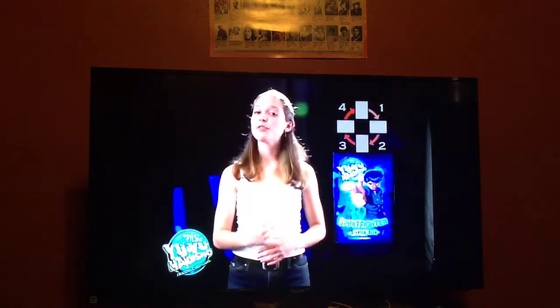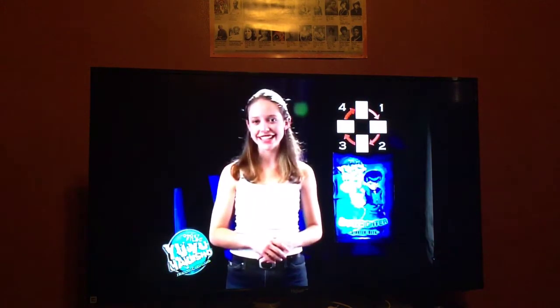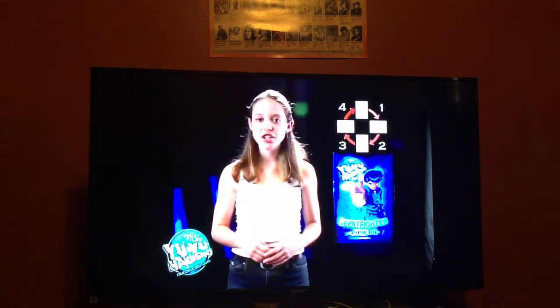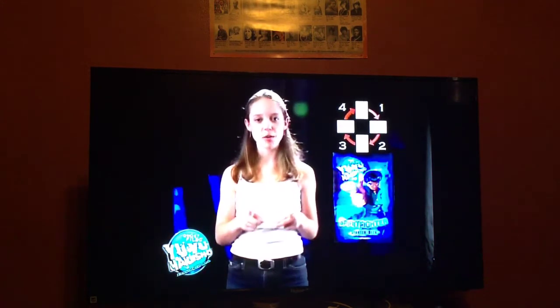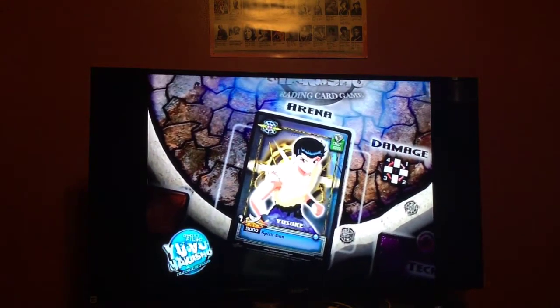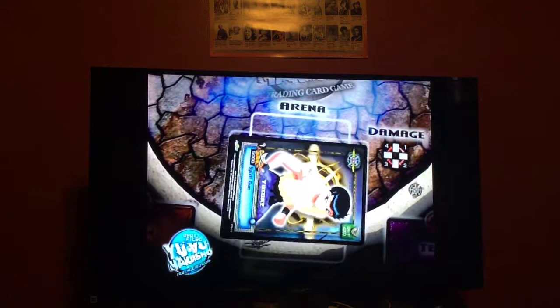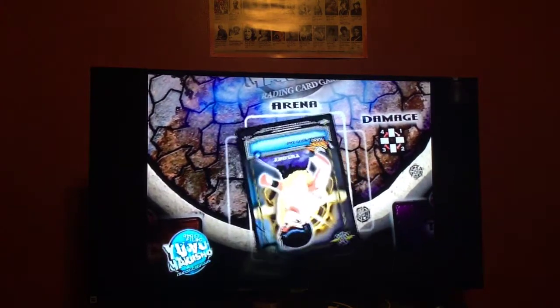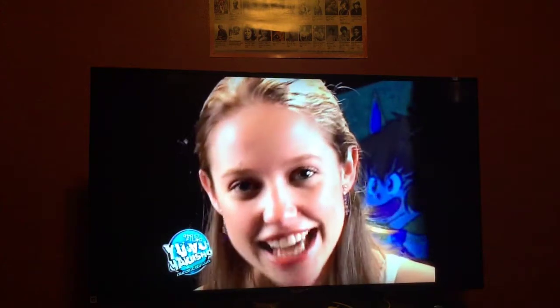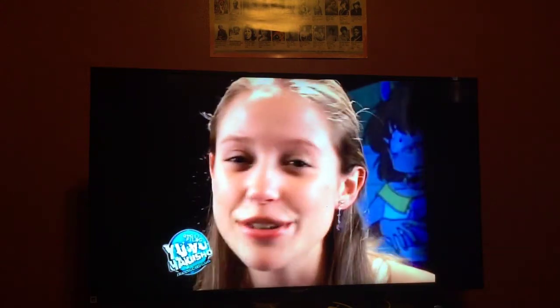Each character can take four points of damage before being defeated. To show when a character takes damage, take the character card and turn it 90 degrees clockwise. For instance, if Yusuke were to take two points of damage, turn his character card 90 degrees once for the first point, and again for the second. If Yusuke takes two more points of damage, he loses the match.